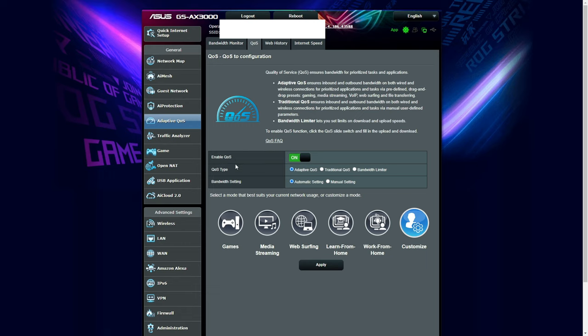I have QoS enabled. What it does is give prioritization to any device that needs more bandwidth. So for example, whenever I'm playing a game, I would get the highest priority and I won't get any packet loss or ping spikes. And that's pretty much it — all these other modes are kind of self-explanatory.